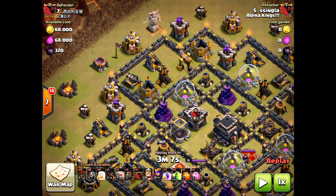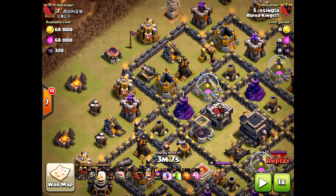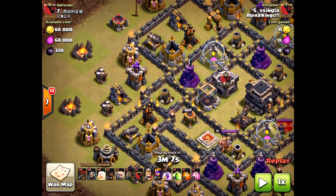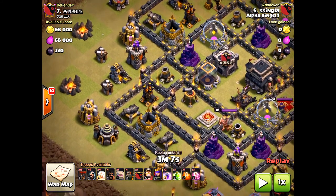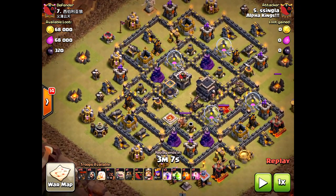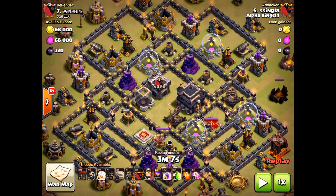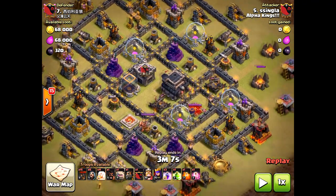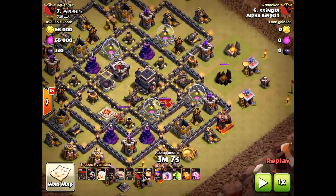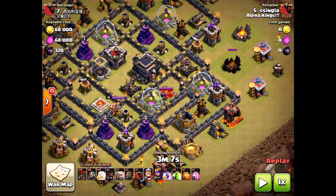What this means is the queen can take care of two air defenses, and she will. Then the king and a golem are going to take care of the third, and with that air attack it's going to be destruction. Let's see how Esa Singla does it. This is not a max Town Hall 9 — the defenses are maxed but the heroes are not, so the defenses are very strong.